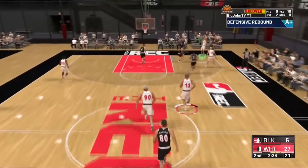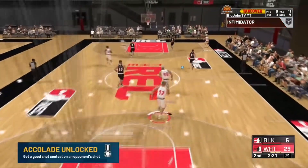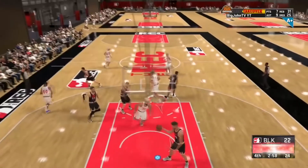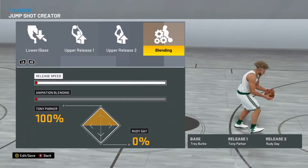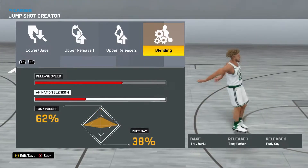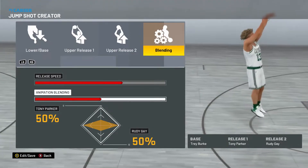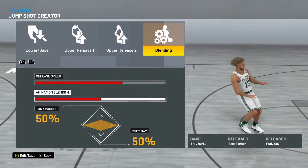Jump shot number four — shout out to the guy who sent me these clips. He was using this jump shot in the Rec and in the park, greening up almost every time, which was pretty impressive. This jump shot is: base Burke, release one = 20 Pocket, release two = Rudy Gay, 50/50, three-quarter speed. Most of the guard jump shots here are three-quarter speed — I feel it's easier to time and gives a higher green window. The big man jump shots, however, are going to be mostly full speed.